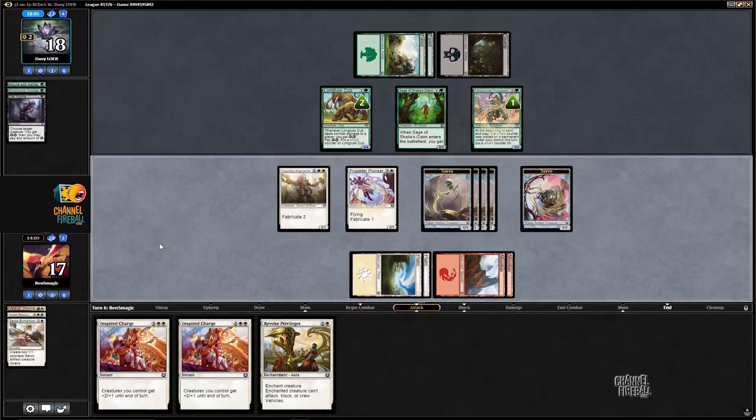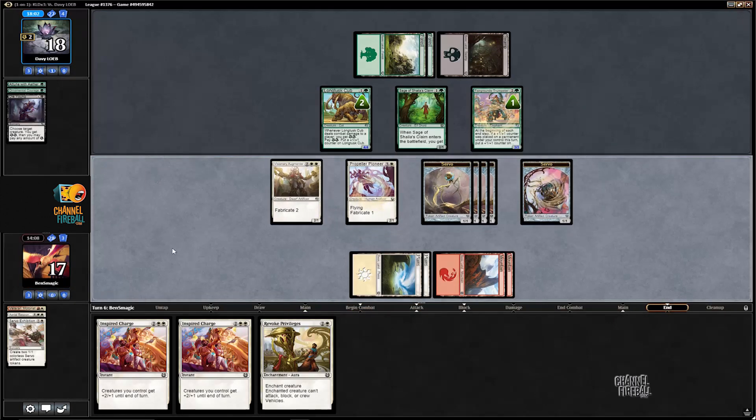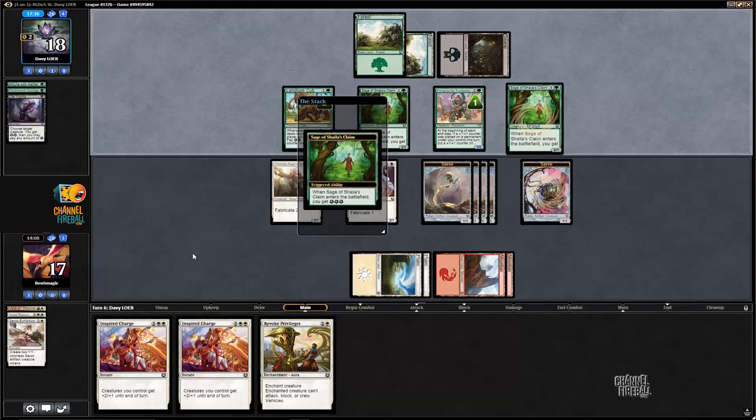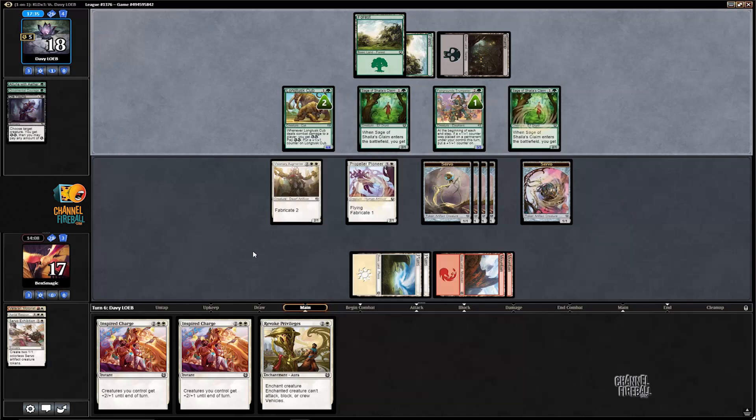Other than that, we have a decent shot because we now have seven creatures in play, a removal, and two Inspired Charges. That's the thing about Inspired Charge — you lose creatures generally when you attack and charge, so a second charge isn't nearly as effective as the first. So you really want exactly one of it, which is why you don't necessarily want a ton of it in your deck. At the same time, decks can go all in on going very wide — something our deck is only medium at — and then drawing Inspired Charge is crucial. So as long as we don't die on the swing back now, I think an attack and a charge is going to be pretty good for us.